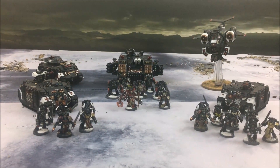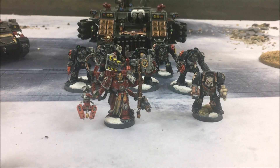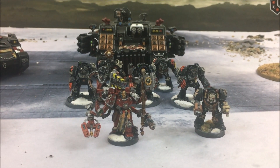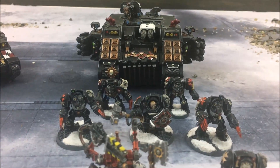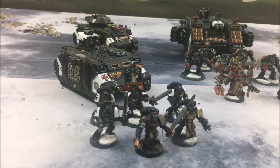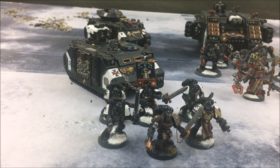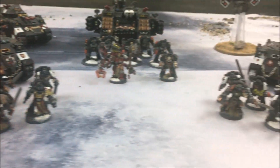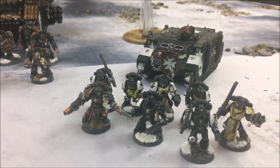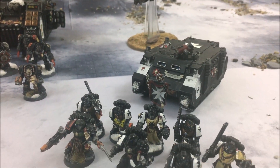Here's the Black Templars list. For Warlord I have my Chaplain in Terminator armour with the Iron Resolve trait — plus one wound, and he gets a wound back on a roll of a six. I've also taken a Techmarine with a servo harness. The Chaplain will run with a Terminator Assault squad in a Land Raider Crusader with a multi-melta upgrade. For troops I have a Razorback with a squad of six — a Crusader squad with a Sword Brother, power sword, and flamer. My other Crusader squad is eight men with a Sword Brother, power fist, and flamer, accompanied by the Techmarine filling the Rhino to capacity.